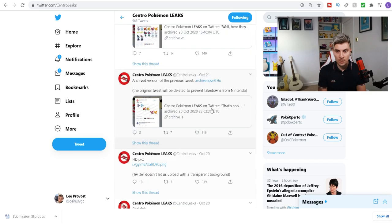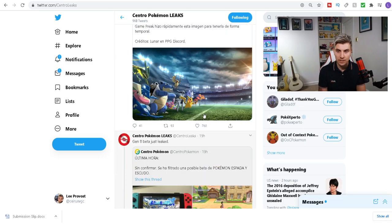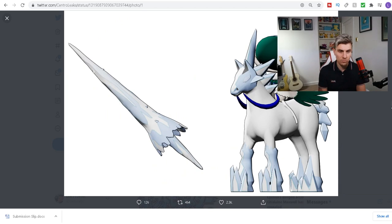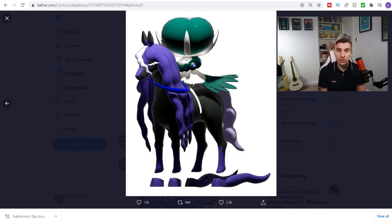That wraps up the new Pokémon information. We also get high-res pictures of the Shadow Rider and Ice Rider Calyrex renders. There was also a bunch of information released about the Sword and Shield beta data mine — all that information about the beta copy before the game was finished — and some stuff about Let's Go Pikachu and Let's Go Eevee, but I'm not going to cover those in this video.